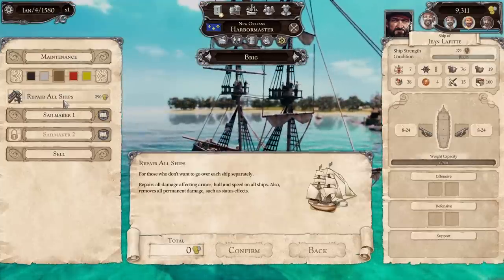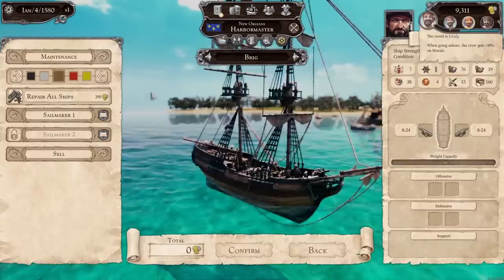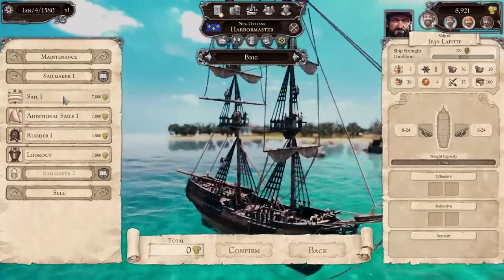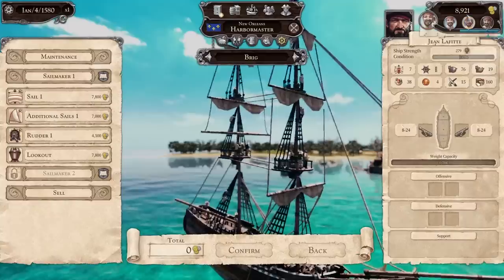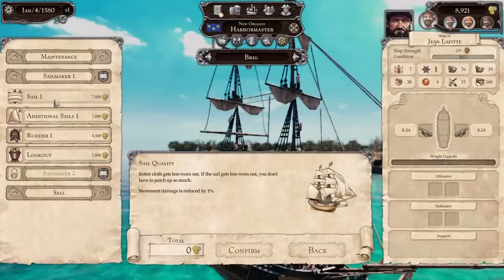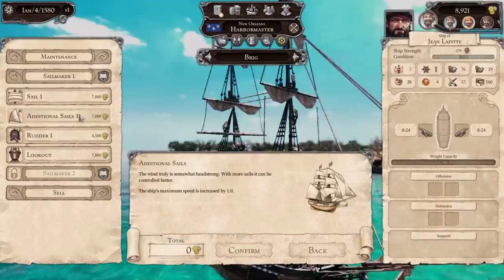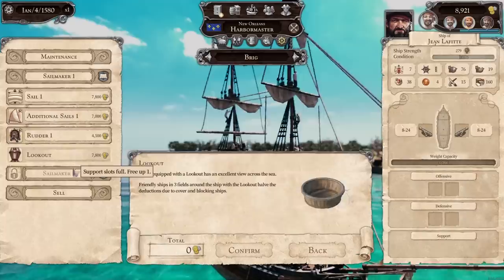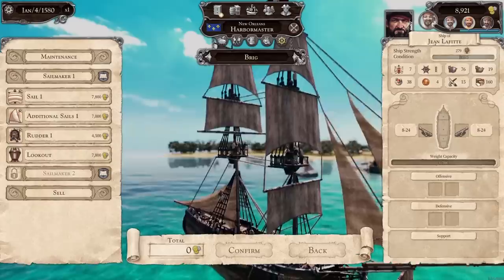We can repair all ships — the other ship did take a little bit of damage. Sailmaker — we can get additional sails, buy a rudder. 7,800 for a 1% movement damage reduction? Eh. Maximum speed increased by 1 — that seems important. Some of these other upgrades are actually worth it. We can also sell upgrades if we want to shift them out. A sloop — fantastic. Same thing with the rudder and the sails, this will be a good additional ship for getting more booty and hauling more stuff around.